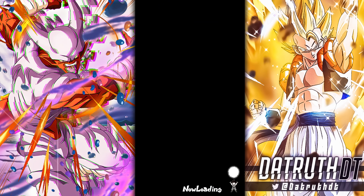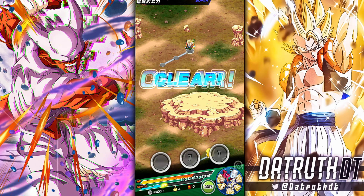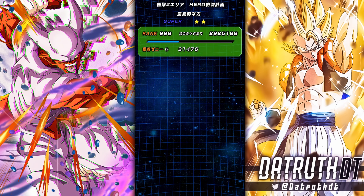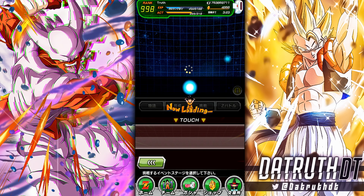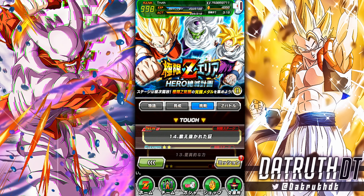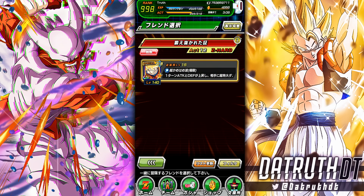What if I said I actually prefer EZA area over normal EZA because I can grind links at the same time? Now we're going to do the Super Saiyan Goku stage. We'll get Super Saiyan Goku as a friend unit.